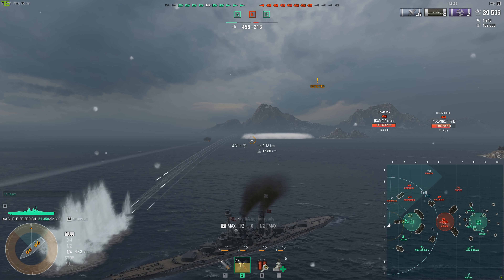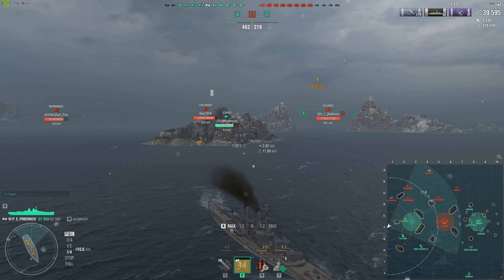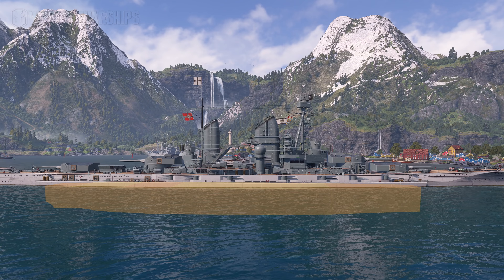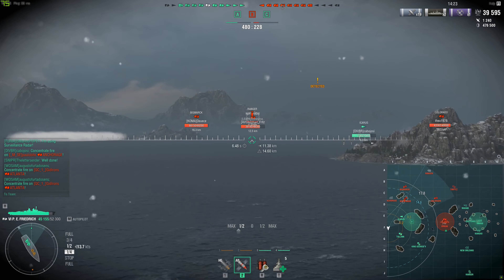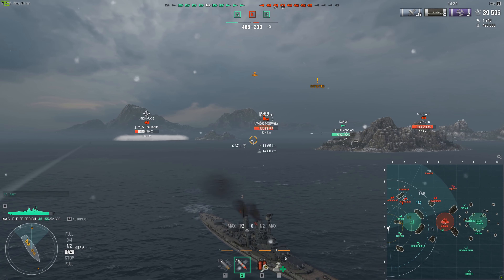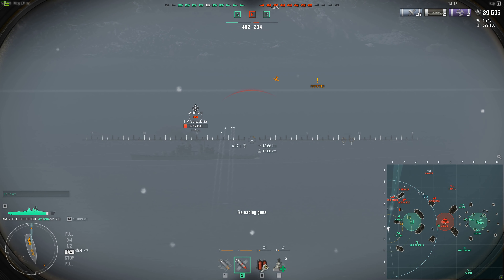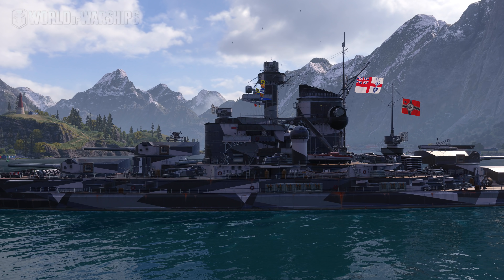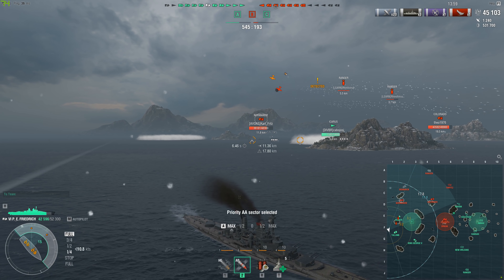The PEF does get 50mm of deck armor in the center, which is quite good, though it only covers the central bit of the ship. On top of that, the PEF's citadel is completely underwater, so you can't citadel this ship from the surface unless it's turning hard over or there's major plunging fire. There's also not a lot of superstructure on this ship compared to other German battleships — look at the Bayern and there's just a whole city's worth of superstructure sitting high on the waterline. The PEF barely has anything in comparison.